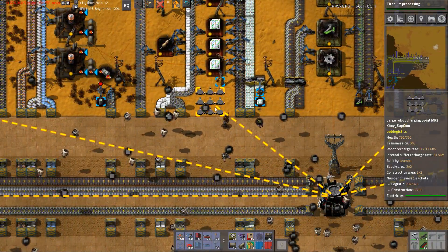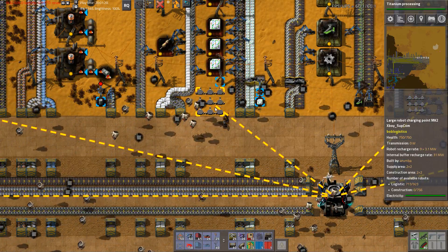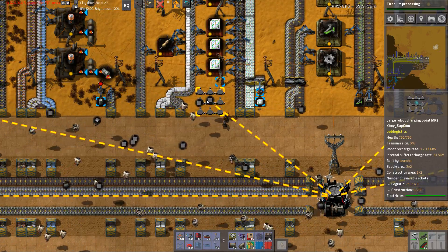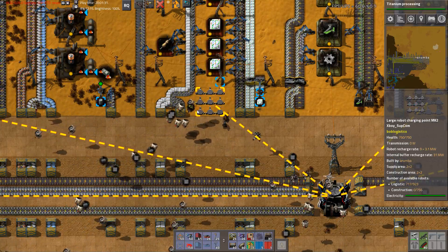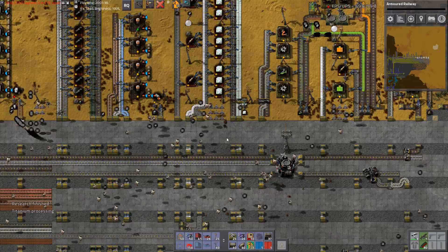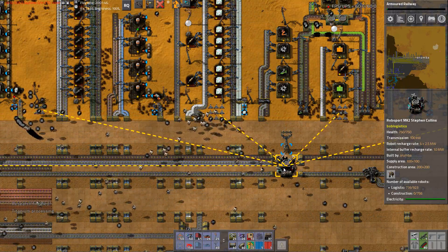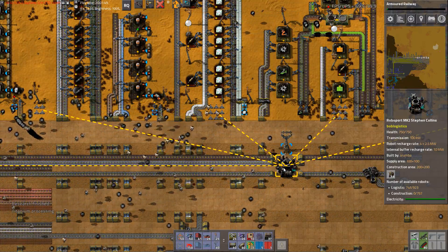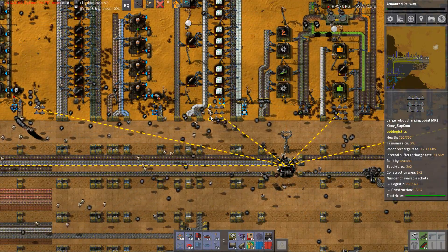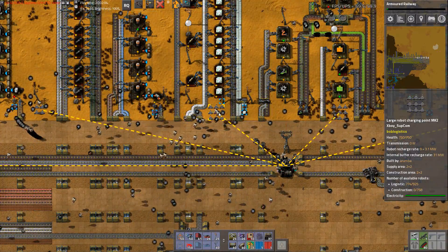These charging stations are very good — these are the Mark II charging points. They can charge 9 robots at a time, and the internal buffer recharge rate is 3.1 megawatts. It's stupid fast — just watch these guys when they fly on top, they're there for not even a second and then they're gone. These 3x3s should be able to handle tons of robots. The Mark II Roboports have a robot recharge rate of 4x2.5 megawatts, while these are 9x3.1 — so they're about 20% faster and have way more area.